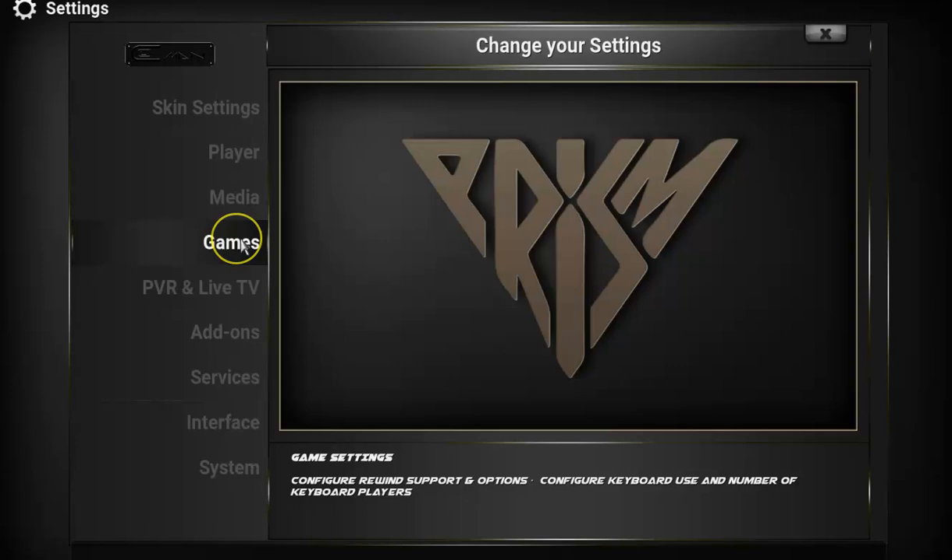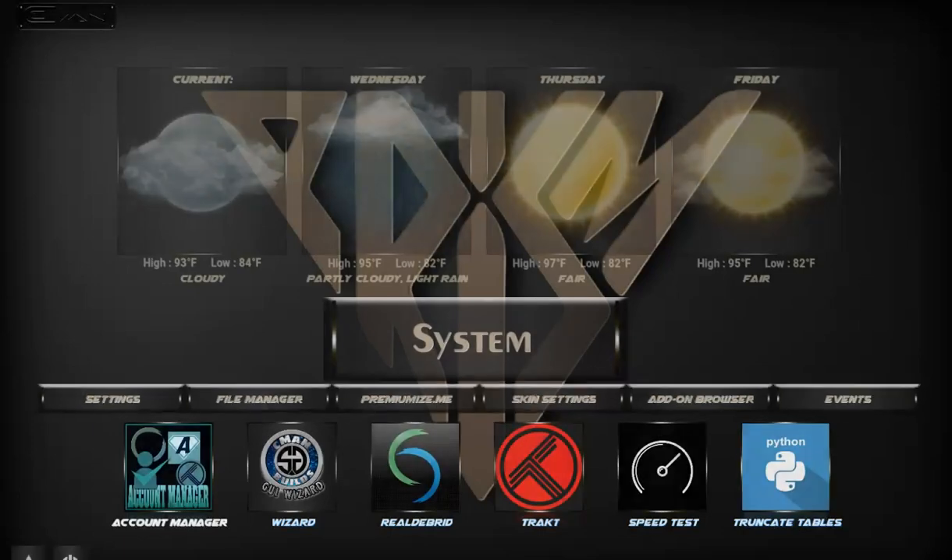Then you go back to the system section, and you'll find skin, player, media, sport, games, PVR, add-on services, interface, and systems — all of that is available within the system section.